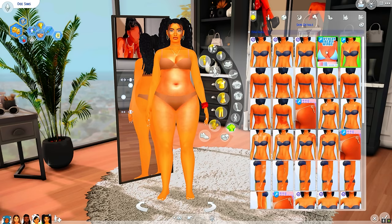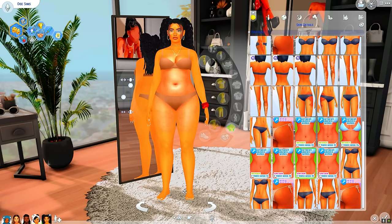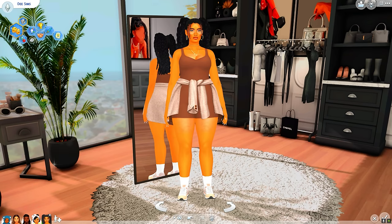I'm obsessed with skin masks that give the skin more texture, and that's anything by Northern Siberian Wind — they are the goal. I love putting these on my Sims. There's a cleavage mask, and even things like abs. And the last big CAS thing you can see is my CAS backgrounds — I change them out so frequently, probably too much, but I absolutely love them and they add a level of realism.